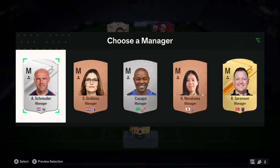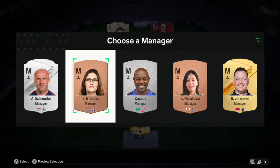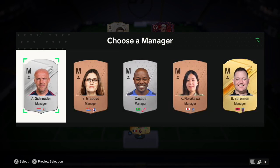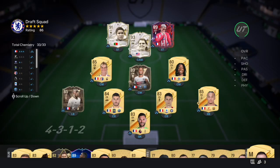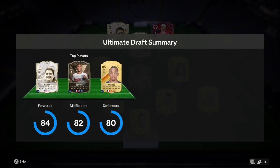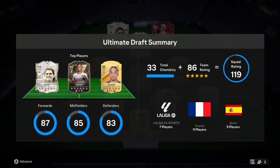Can we get a French manager? That'd be nice. No, we cannot. None of these are gonna help with chem - we've got Sorensen. All right, so our first draft on EAFC 24 is 119 rated, 86 rated, 33 chem top players.